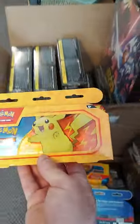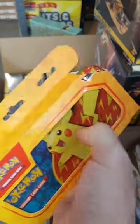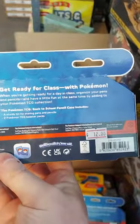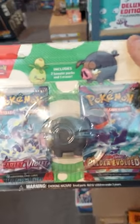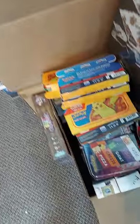Speaking of Pokemon, it's back to school time and they always put out these nice pencil cases — nice solid tin — which comes with two Pokemon TCG booster packs. And they put out an eraser kit that also includes two booster packs. You can see Scarlet and Violet and Paldea Evolved, and the nifty eraser. All of the erasers we got are this one character whose name escapes me. So we have those.